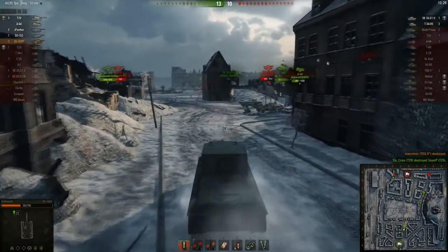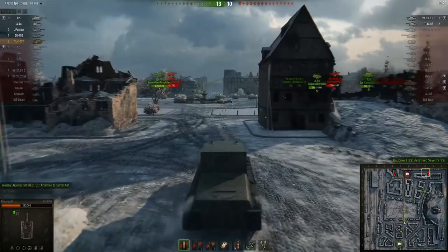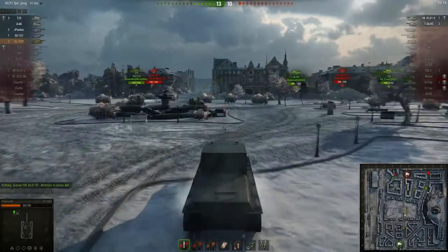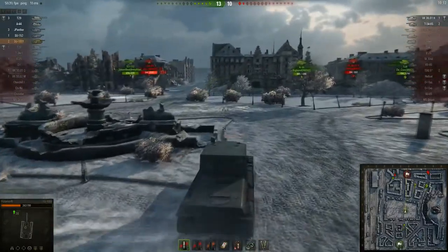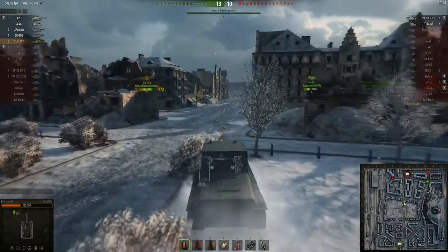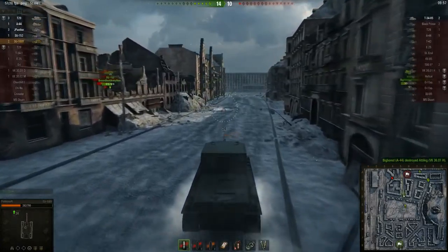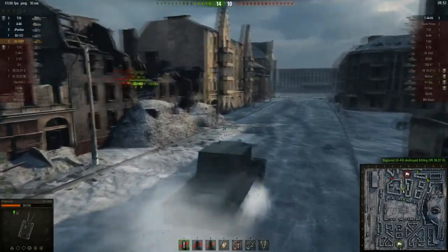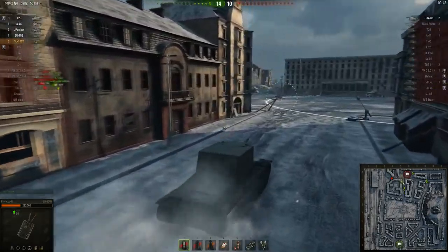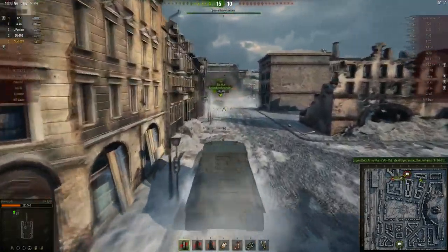Now all that's left is a 3601H and a T-34-85, which both happen to be on the completely other side of the map. I'm pretty confident we've got this game no problem — it's just two tier 6 tanks against all of us. Our team still has the majority of our tier 7's. Looks like the SG-152 is having problems with the T-34 over there. But he manages to turn around and finish him off to end the battle.